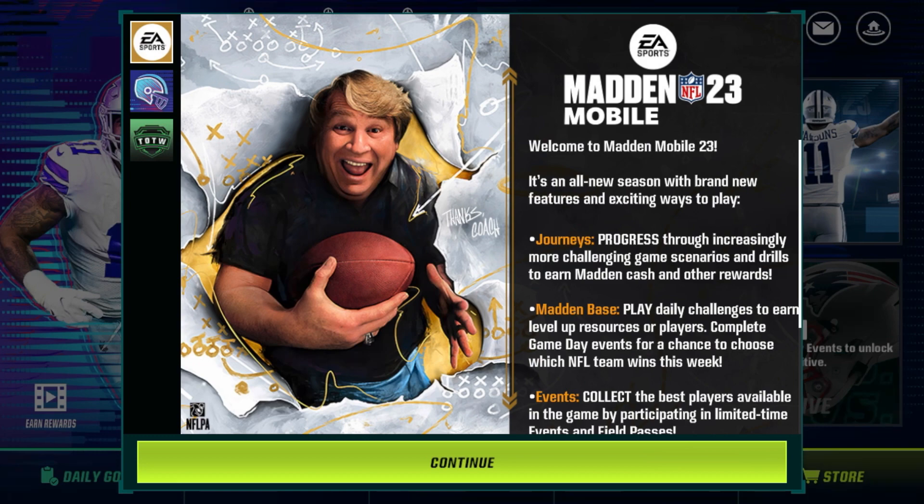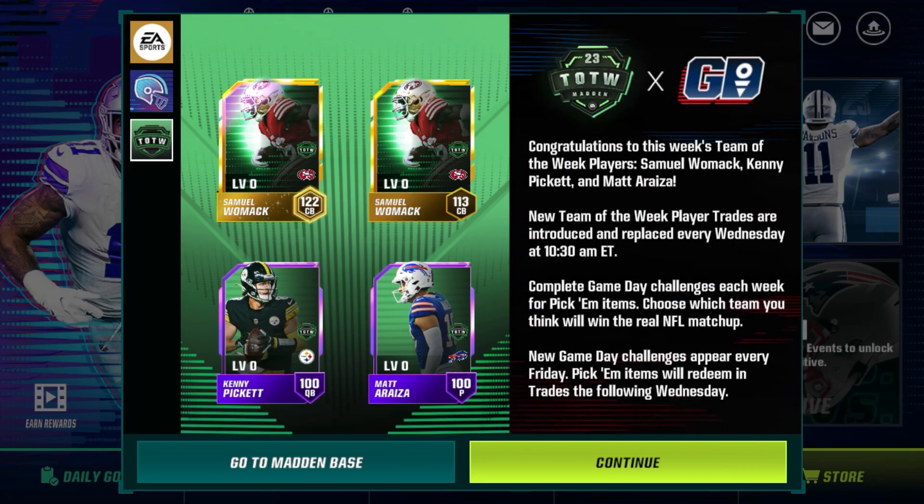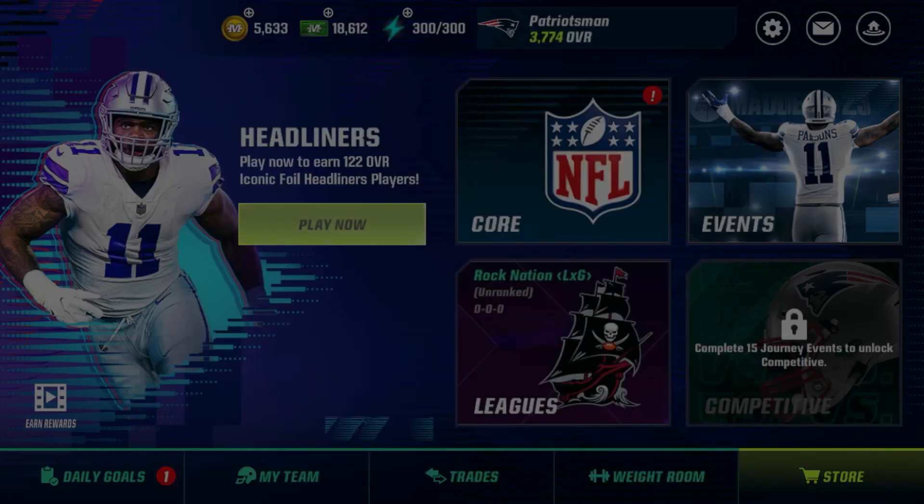In the news section: the first seasonal event 'Let's Ride' — challenge yourself, increase your team's overall, and progress through all three stages. Earn and exchange trophies for core packs. Trade headliner tokens for headliner players. Trade two duplicate headliner iconic players for an exclusive 122 overall iconic foil player. Team of the Week: congratulations to Samuel Womack, Kenny Pickett, and Matt Areza — some guys from preseason. New Team of the Week player trades are introduced every Wednesday at 10:30 AM Eastern.